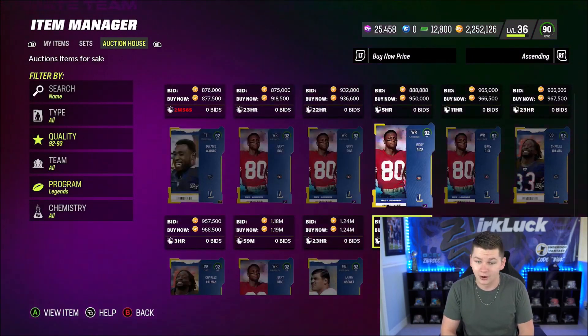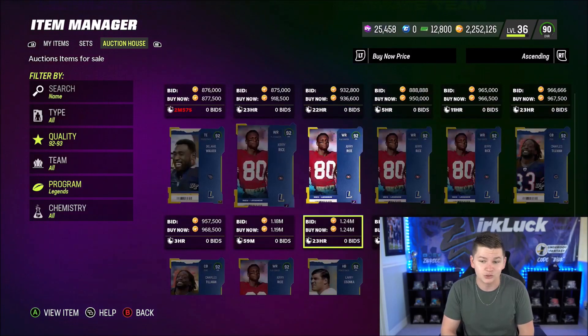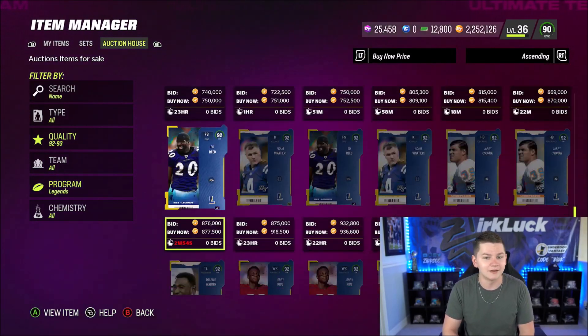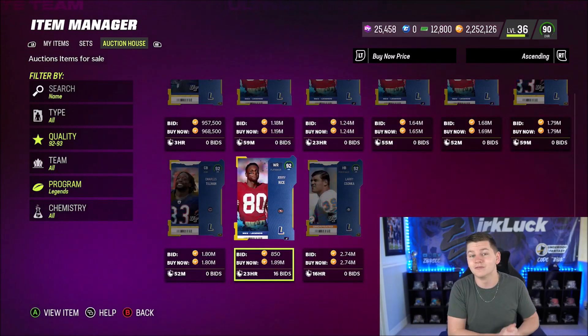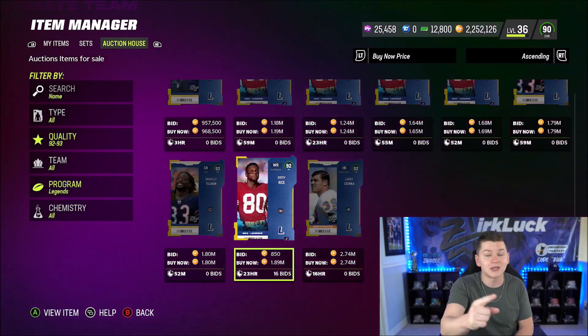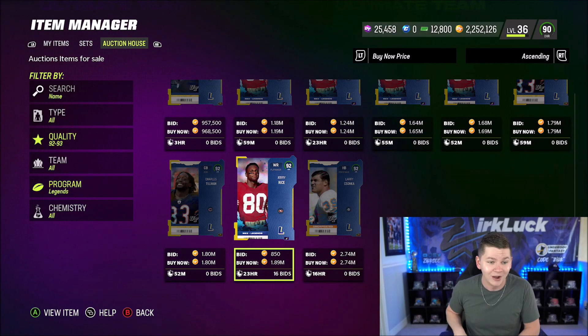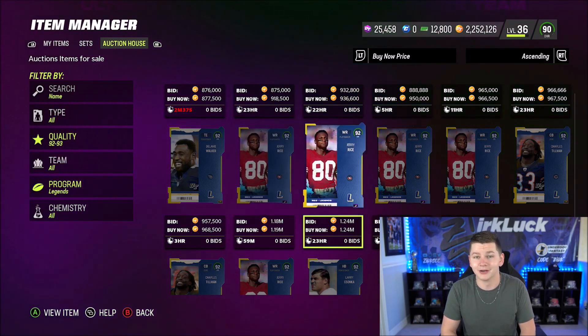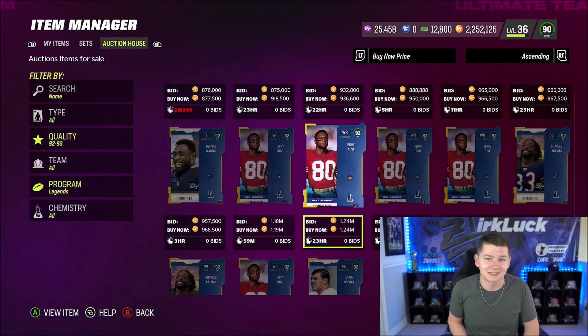Jerry Rice — really good card, first wide receiver with route tech. I don't even see Luke Keekly up yet, but hopefully you guys enjoyed the video. If you did, make sure you guys drop a like on the video and hit that sub button down below. A 1 million coin pull on the first legend bundle we've done in like literally a month and a half — pretty crazy. Hope you guys enjoyed. See you guys next time, and if you guys enjoyed this video, check out these.